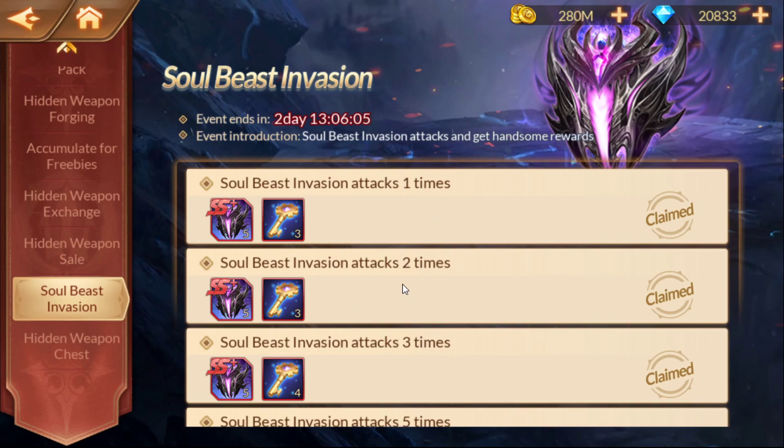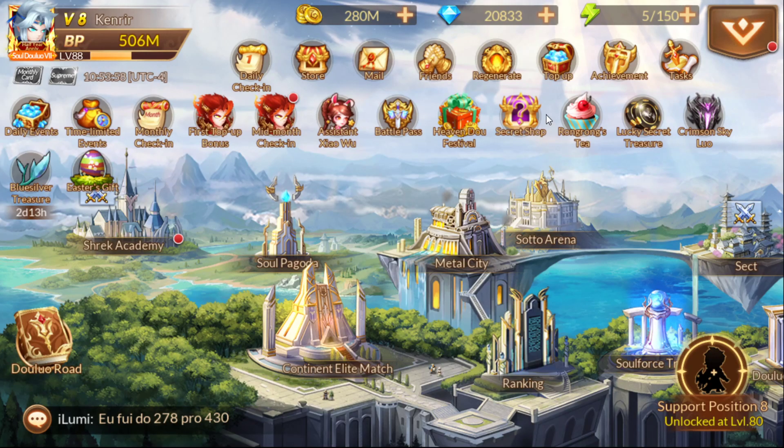Just by doing it once, twice, or three times you can actually get 15 shards. It's a three-day event, not a big deal — you should be able to easily do this in one day. I knocked it out in one day, almost within 10 to 15 minutes. Get in there and knock that out for the Crimson Sky Luo.